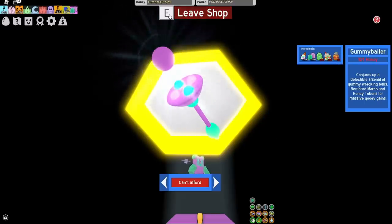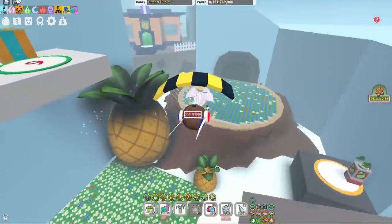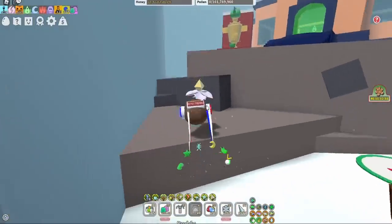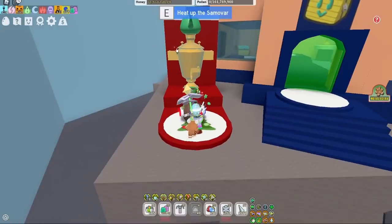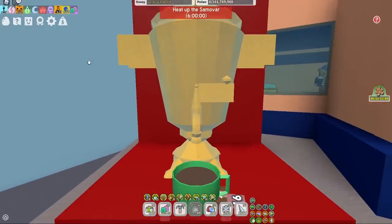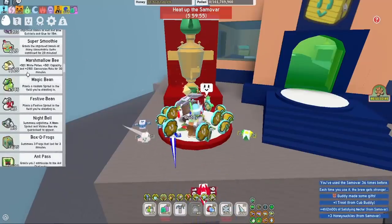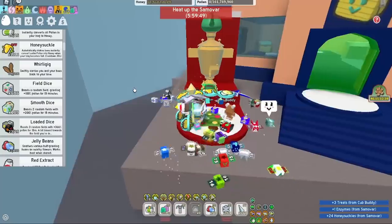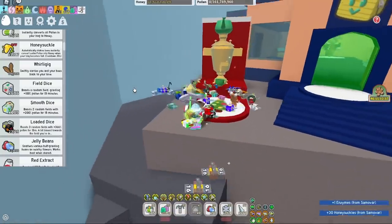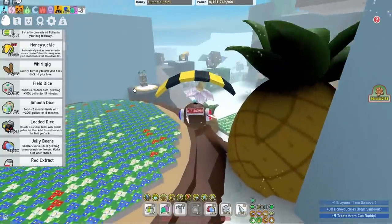The turpentine requires honeysuckles and they're pretty hard to get - it's going to take a long time, especially since the samovar limits you to 30 max. Let's go get those right now. That should give me enough honeysuckles to make one more turpentine. And there we go - 1000. That's how you get your honeysuckles to make your turpentine.